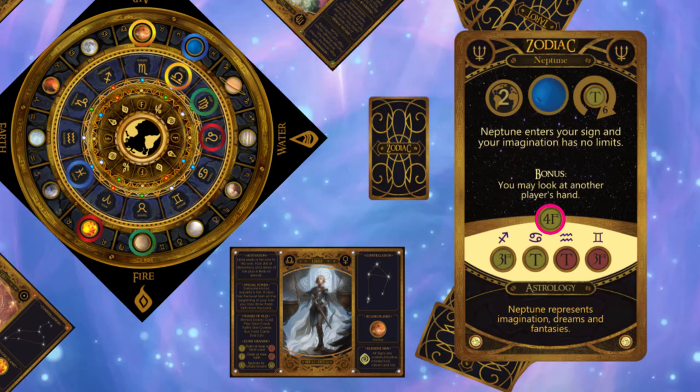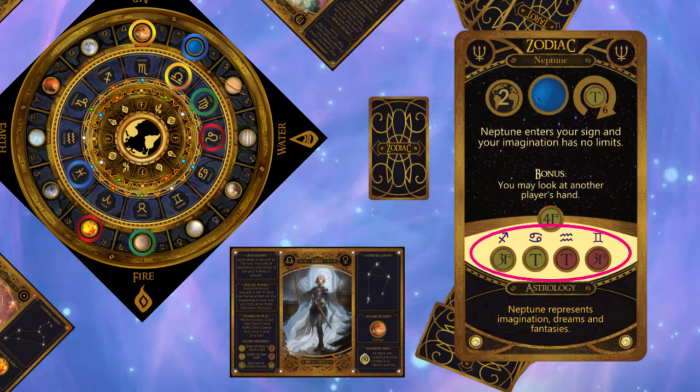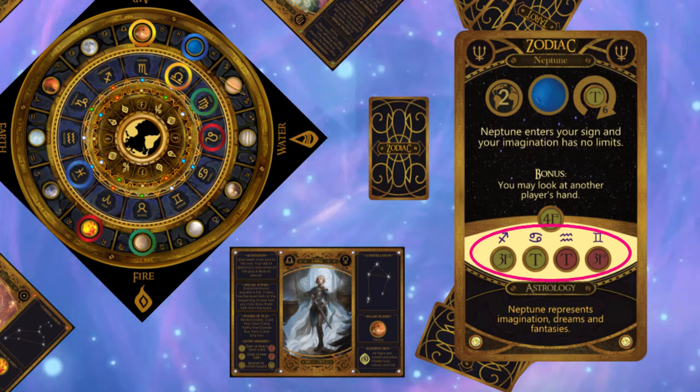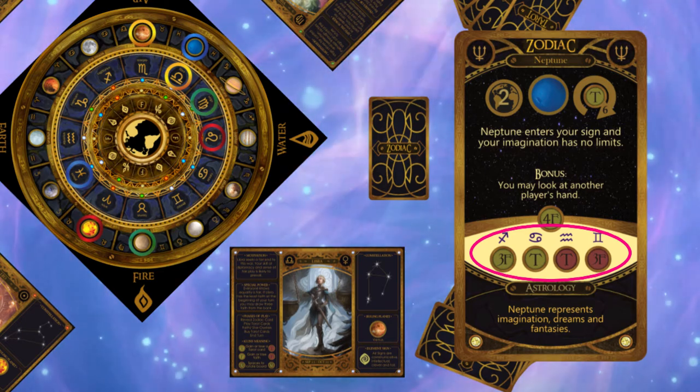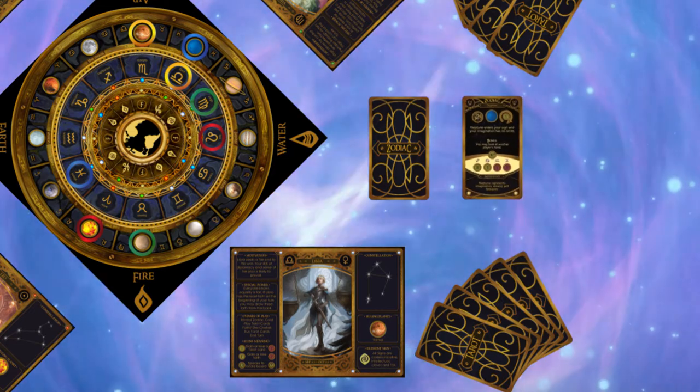Libra checks her bonus and collects 4 faith, which I'll explain in a minute. Finally, all players check the yellow area for their symbol and collect or lose the faith or tarot card shown. The zodiac card is then discarded.